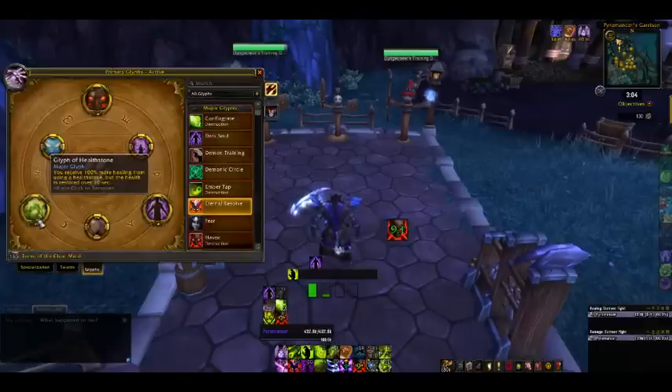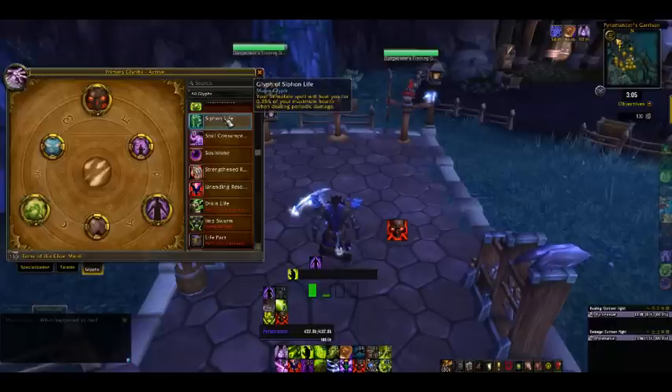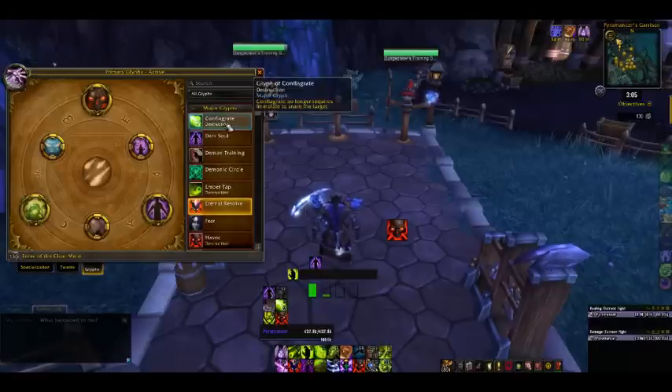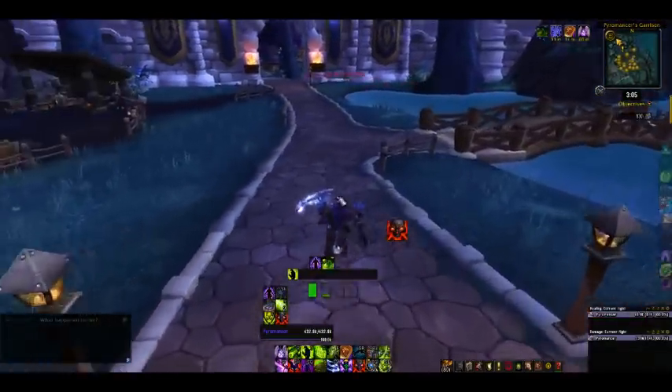Back to the Glyphs quickly. Glyph of Hellstone — you receive 100% more healing from Hellstone but the health is restored over 10 seconds. This is technically stronger than a Health Tonic because it heals more overall, even though it's a HoT. Soul Consumption restores 15% of your total health after you kill a target with Chaos Bolt that yields Experience or Honor — but in most cases you're going to be killing the target with Shadow Burn, so it's pretty irrelevant unless you're one-shotting things. Glyph of Siphon Life causes your Immolate spells to heal you for 0.35% of your maximum health when dealing periodic damage — pretty good, though a very low amount. Glyph of Conflagrate is very good for PvP especially — Conflagrate no longer requires Immolate to snare its target, so no matter what, if you hit an enemy with Conflagrate they're going to be snared. Very powerful in kiting situations and in PvP.